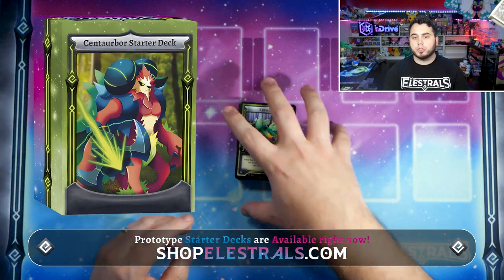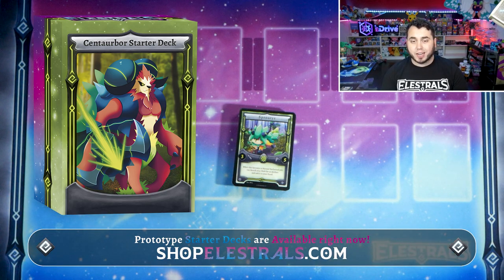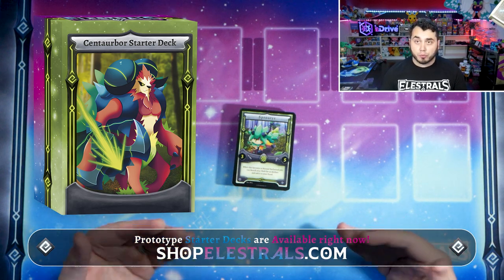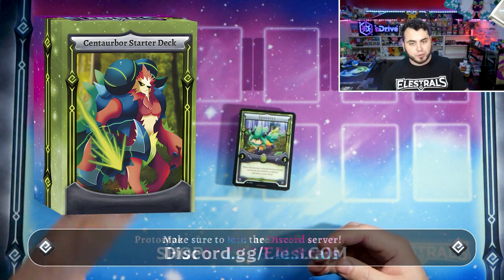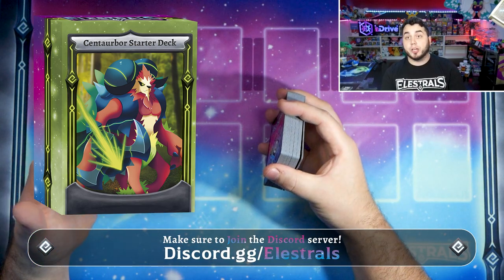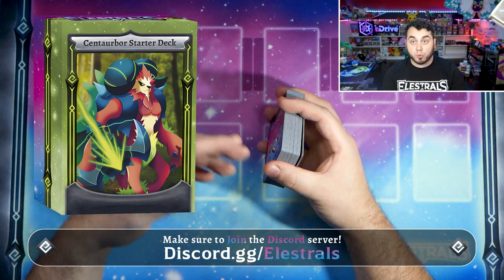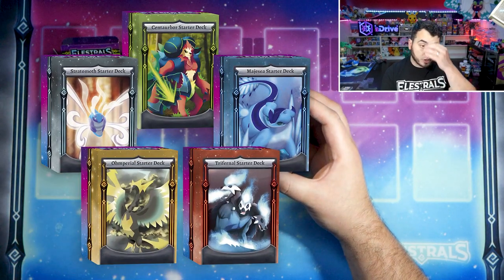Today I'm going to be giving you guys the Syntarbor starter deck breakdown, which is available as a pre-order at shopelustrals.com for just 72 hours to get involved in the pre-order playtest of Elustrals prior to Kickstarter. If you guys want to join the Discord server, go to discord.gg slash elustrals. You can check the description below for the full how-to-play guide, some games, and much more, including breakdowns of all the other decks before you make whatever deck you want to grab.